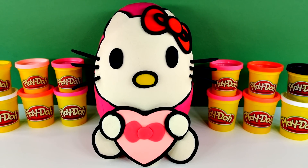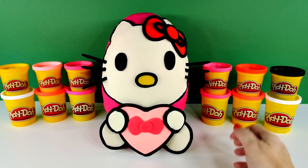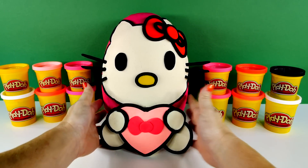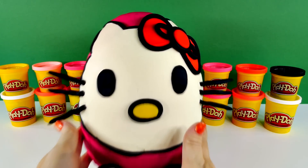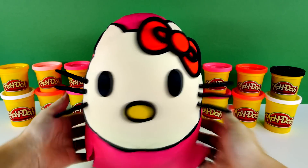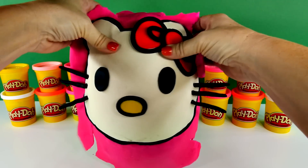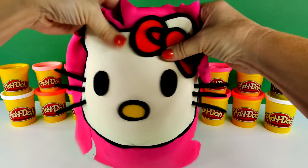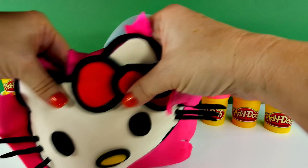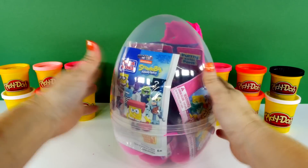I'm going to be really sad to see Hello Kitty go, but there's only one way to get in this egg and that means we have to take Hello Kitty off. Let's take her off. There she goes. And there's our big egg.